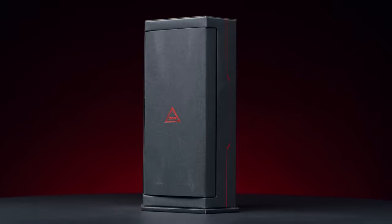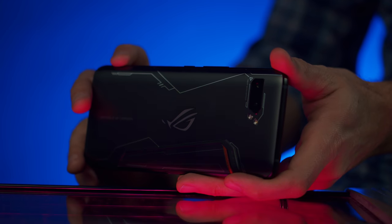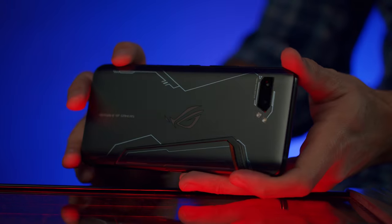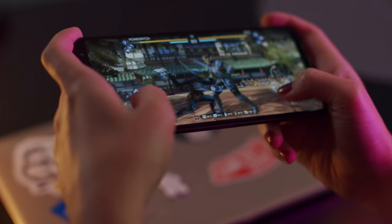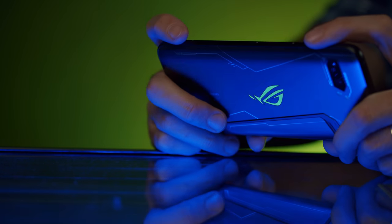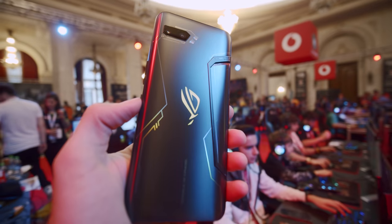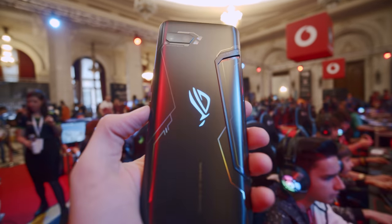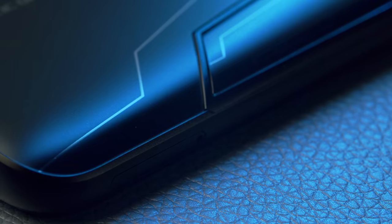The ASUS ROG Phone 2 — the spec king, the fastest most powerful gaming phone out there. We've been the envy of our friends the last couple weeks, casually taking it out to test the camera but mainly playing like maniacs. It's a damn good phone just from looking at the specs, but after having it with us for a while, we think ASUS did more than just cram the best hardware in it — they took every issue gamers might have and solved them, despite competition from Xiaomi, Razer, and ZTE.